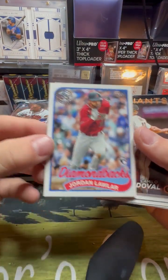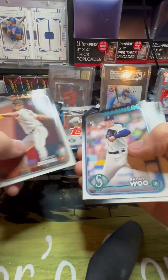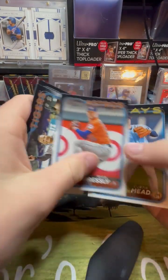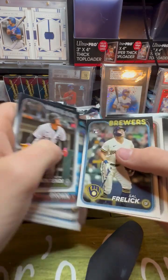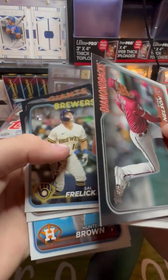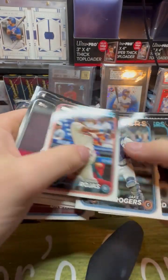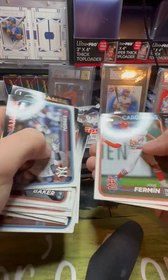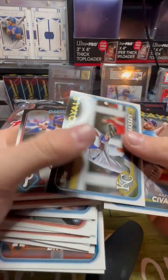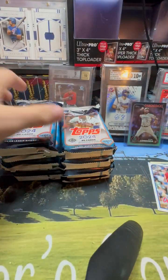We got Joan Lawler rookie — he's gonna be like probably one of the top rookies this year. Ryan Presley. And this is 89 Topps, right? Oh yeah, that's 89. It's 89 Bryce Harper. Judge. Not a bad first pack.